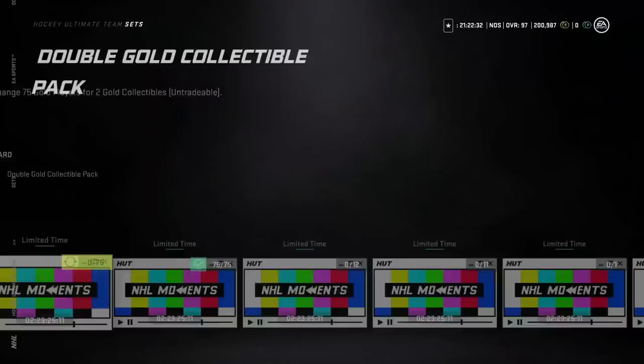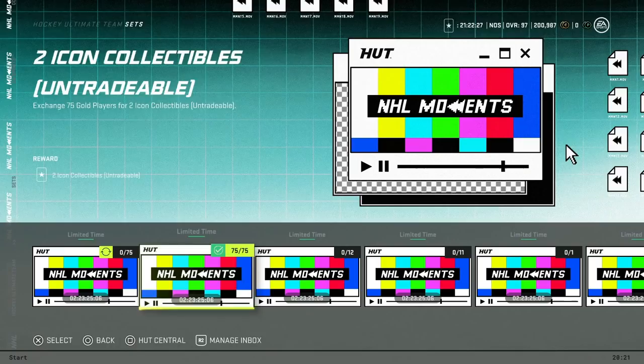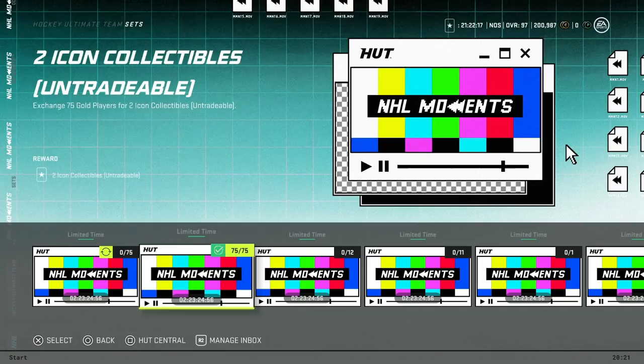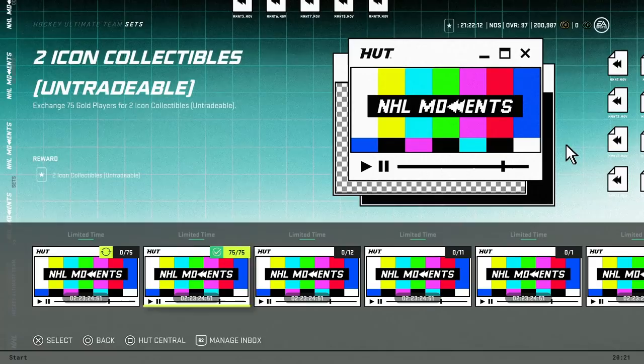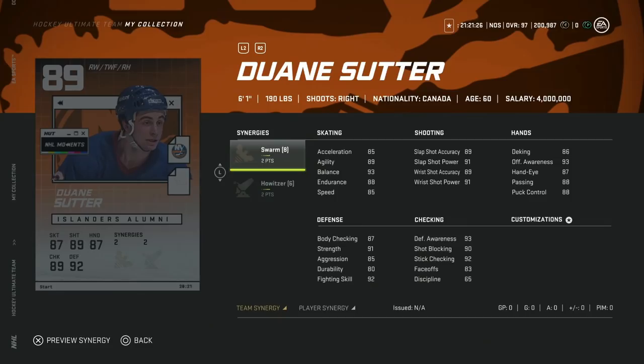The double gold collectible pack as well as the double icon collectible pack are now back. You can do each of them twice, so 75 gold players will get you two instead of 100 — you're saving 25 gold players in value each time. I did it twice and got a total of four icon collectibles for 150, which was phenomenal. Make sure you take advantage of that, especially if you're looking to upgrade to the gold master icon collectibles.